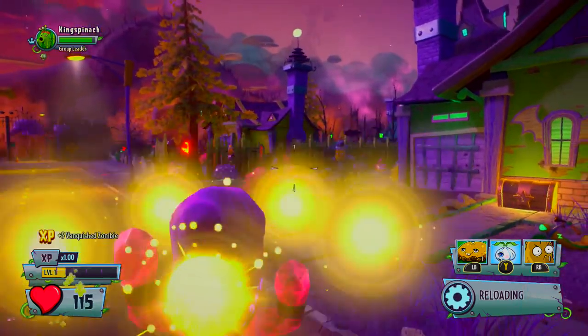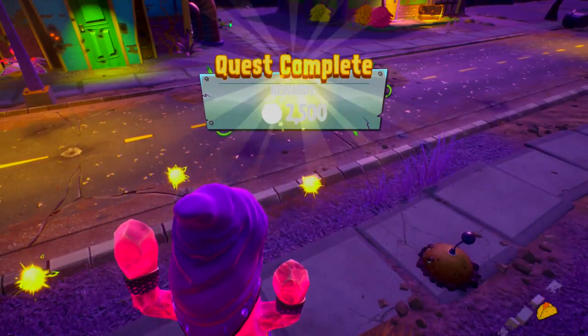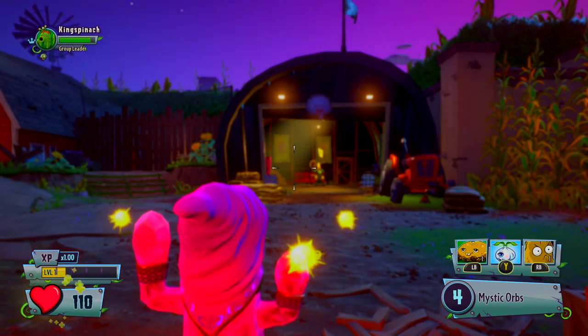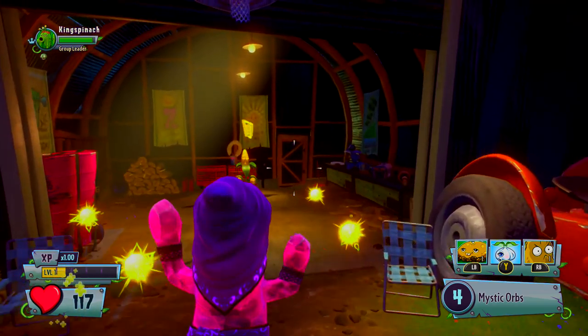We just keep going. 2,500 coins. Perfect. And we only have one more thing to do for Colonel Korn. Let's stick with the Zen Cactus here. I'm liking it. I'm liking the Zen Cactus.